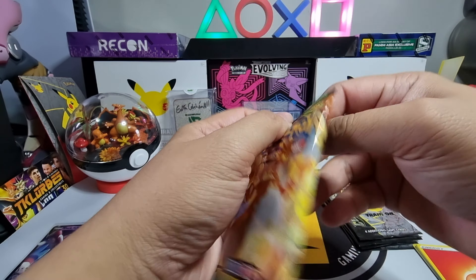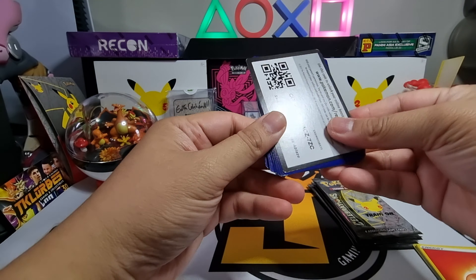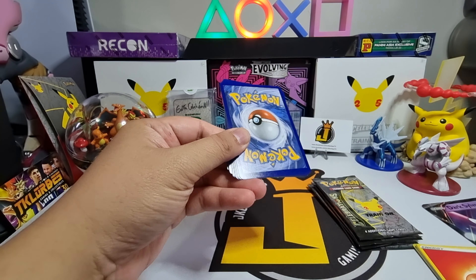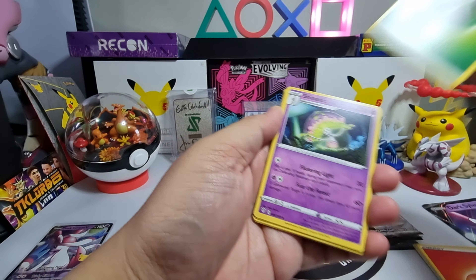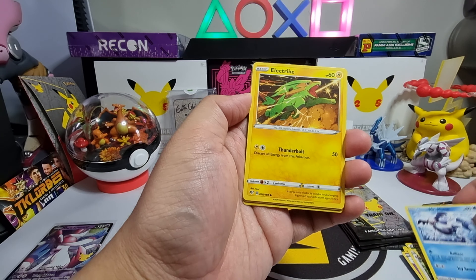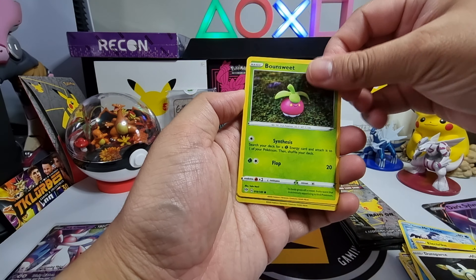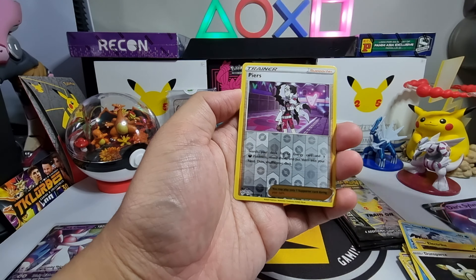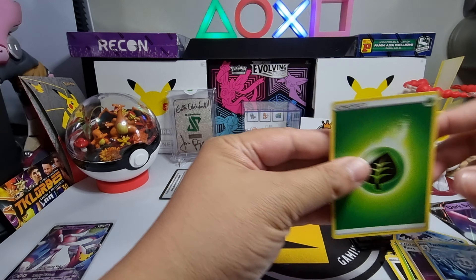Now Darkness Ablaze. We got energy, Shenotic, Staravia, Dartrix, Galarian Mr. Mime, electric Dance Boss, Bonesuite, Spinarak, reverse holo Perrserker, and then the card at the back — Venipede. We get two energy cards.